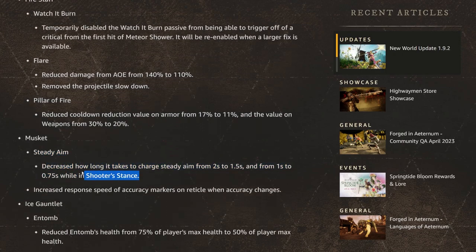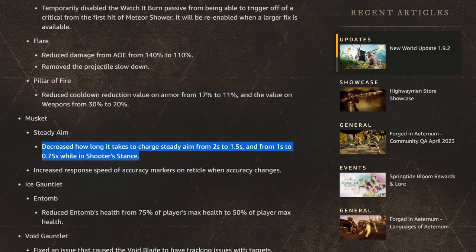For Musket, Steady Aim's charge time is being decreased from 2 seconds to 1.5, and from 1 second to 0.75 seconds while in shooter stance. Musket seems like a problem child that will be difficult to balance for a long time — it's hard to make it viable in PvE without it being overpowered or incredibly annoying in PvP. This weapon has always been an issue since the beginning of the game.